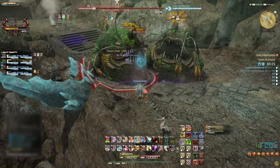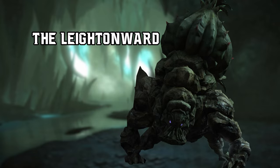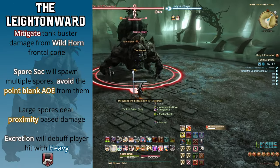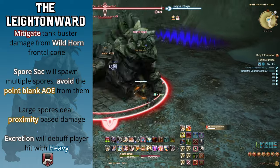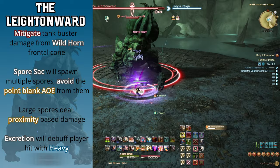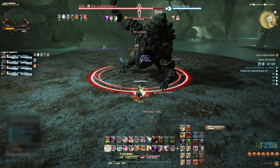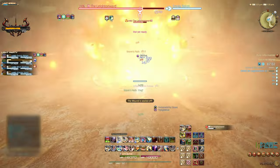Once clear, head through to the next area and towards boss fight number one. The first boss is the Leyton Ward. Start this fight as normal with the tank gaining enmity and the party dealing damage. Face the boss away to avoid the Frontal Cone Tank Buster from Wildhorn. Inflammable Fumes deals area-wide damage; heal through this as necessary.